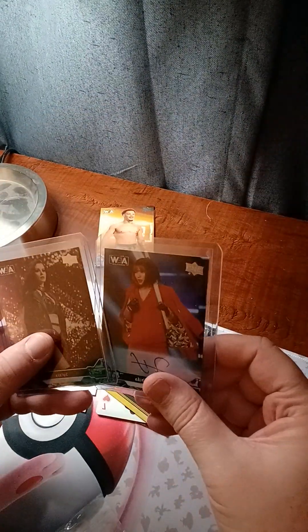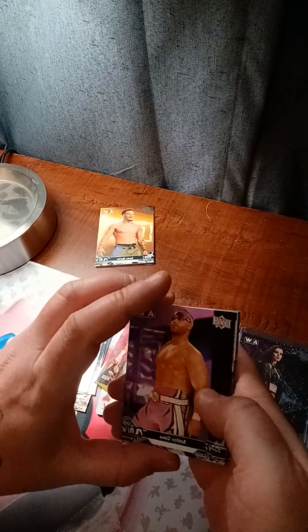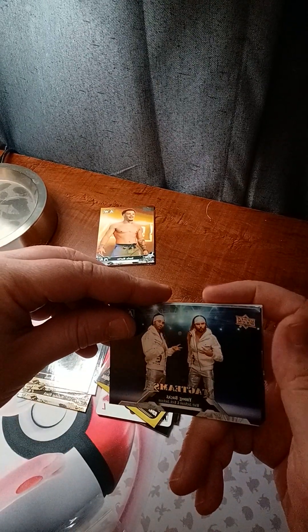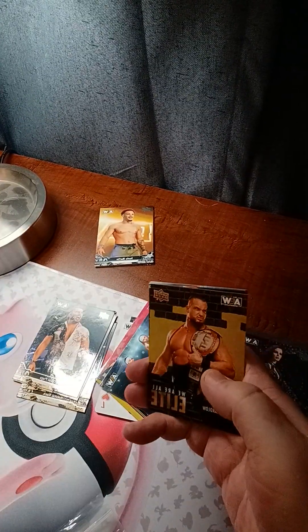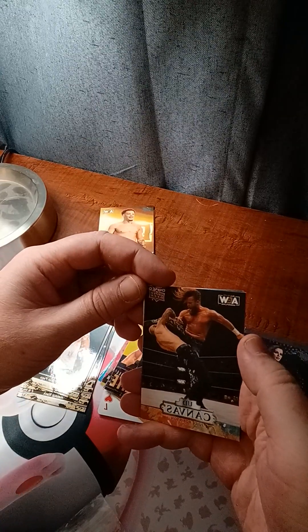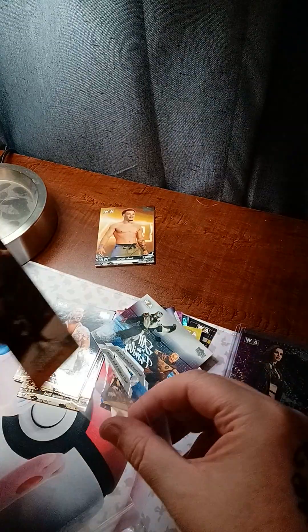That was a good hit so far — nice. We're six packs in. Austin Gunn, Young Bucks Matt and Nick Jackson — love them or hate them. Another Ruby Soho, gold Ethan Page. We get like a gold in every pack. Wardlow on the 'We Are All Elite.' First canvas card — Juice Robinson, that's pretty cool, I'm gonna collect these. Ray Phoenix and Penta El Zero M back to back, all in the family. Matt and Nick Jackson — you get a lot of inserts in this set, I like inserts a lot.